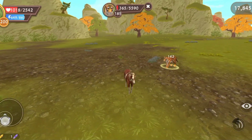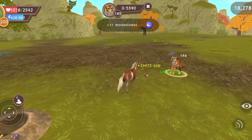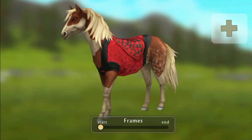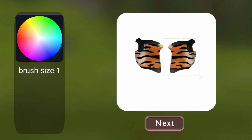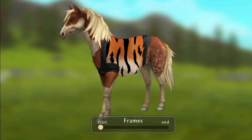Next one is the custom cloth. Hunt some animals — look, like tigers — and create new custom clothes. Use animal skin for this. Look! We can change colors and draw on it. Look, we have a new cloth!